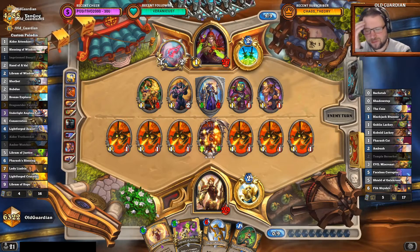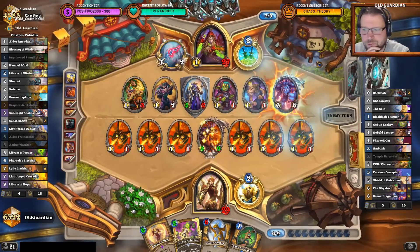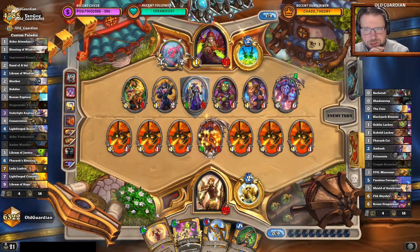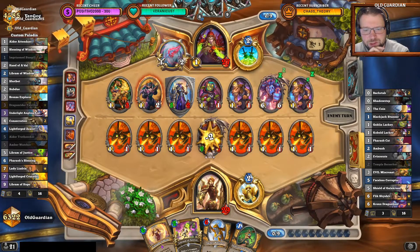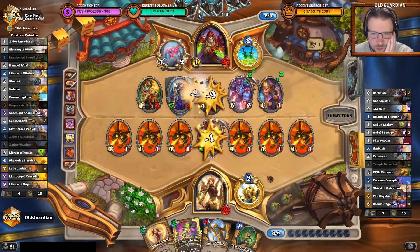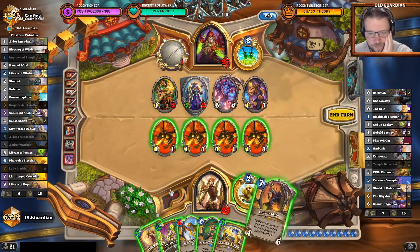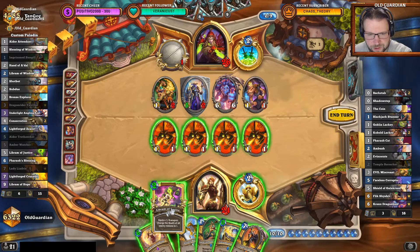It's still going to be an Onyxia turn for me, and the Libram of Wisdom on the Onyxia — so that if he plays the Faceless Corruptor, he will still need to use one of the 1/1s as well. That draws the Galagrond. How many times has it been invoked? Just once. That's another lackey — only one invoke on the Galagrond so far, that's at least something. And I have the Libram of Justice here, so all of these 1/1s are going to be able to just trade away his board.